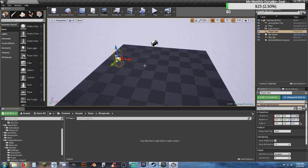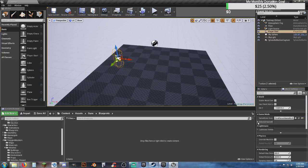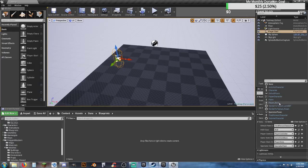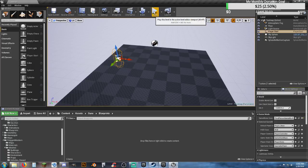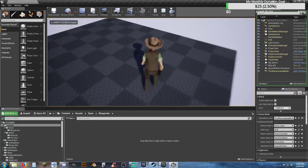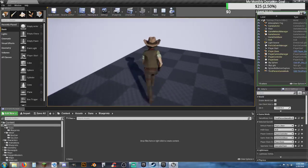While we're in our test map, let's go ahead and go to our world settings, select game mode, and in that we want to change our default pawn class to player_base. Now if we hit play, we can see we have our cowboy. We can jump, walk around, do everything, because we retargeted our animations. Everything is lovely.